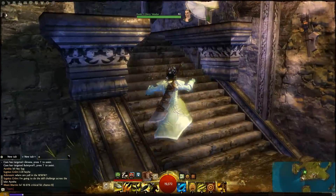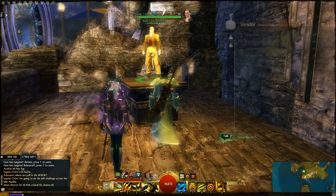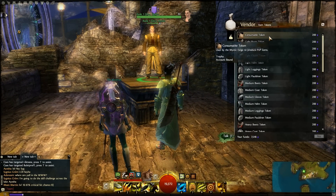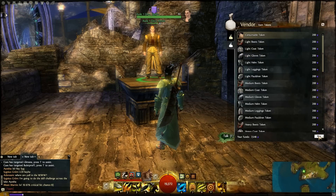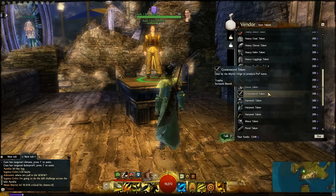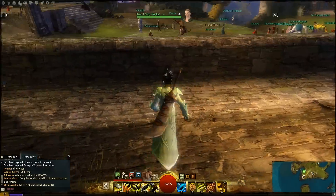This guy has a second tab, which is where a lot of people don't notice. So you click him, go to the second tab — Item Tokens. There's a consumable token I haven't messed with yet, so I don't know what it does, but we'll go ahead and purchase one. Let's say you wanted to make a new weapon — like a greatsword — so I'm gonna buy the greatsword token.